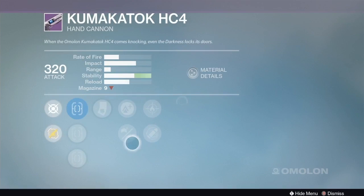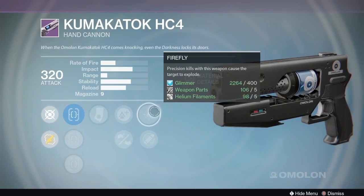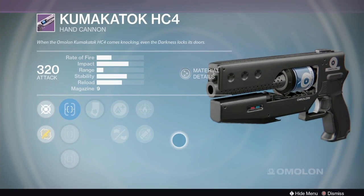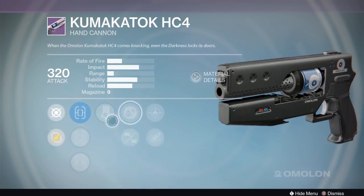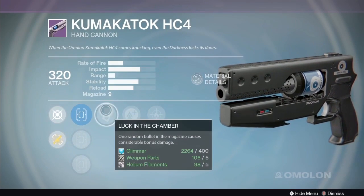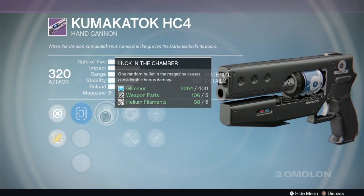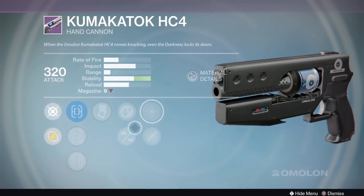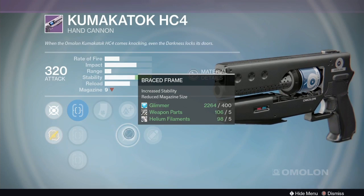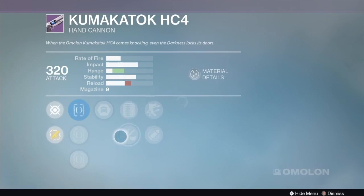The second option has luck in the chamber, firefly, and brace frame. If you're going into PvE with this hand cannon, luck in the chamber and brace frame actually works really well together - it does have true sight. Brace frame will take the mag size down to six or seven, so luck in the chamber has the option to proc more often, and firefly will be really cool for taking out PvE enemies. It's a very stable gun - not the best but it'll be fun.